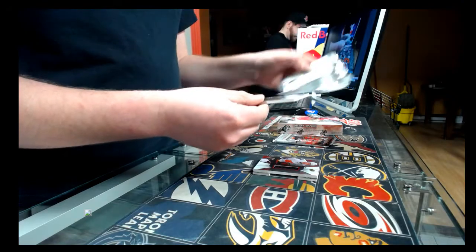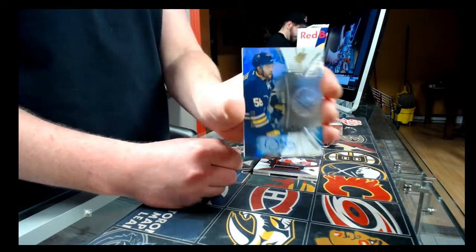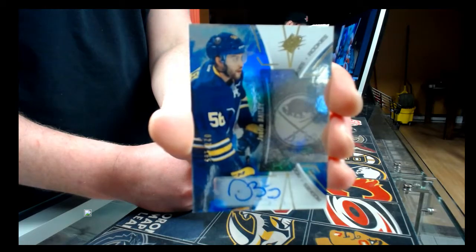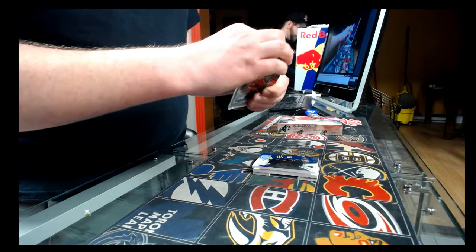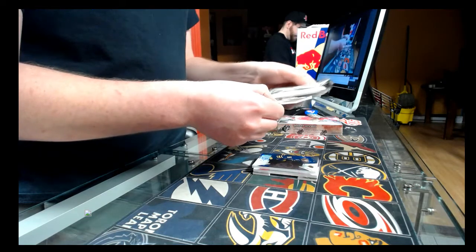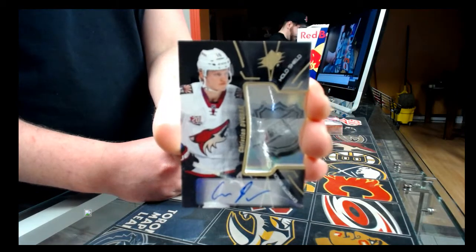Third pack: rookie autograph out of 165 — Buffalo Sabres, Justin Bailey. And the last pack in box number one: the auto shield autograph rookie — Arizona Coyotes, Christian Dvorak.